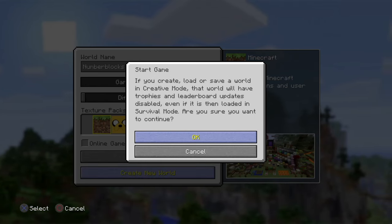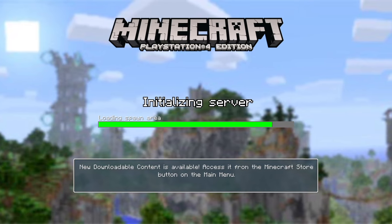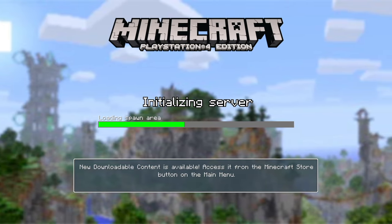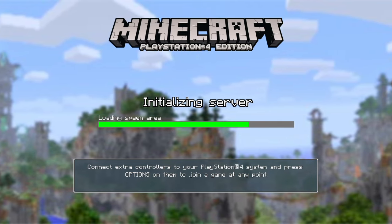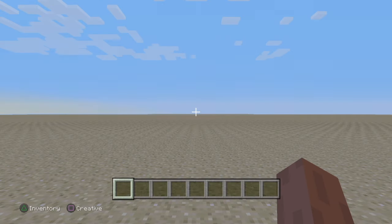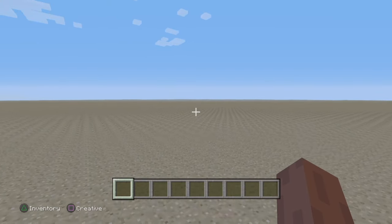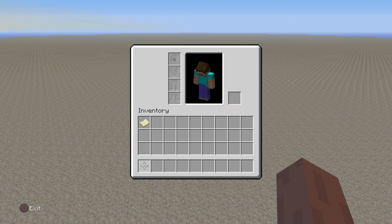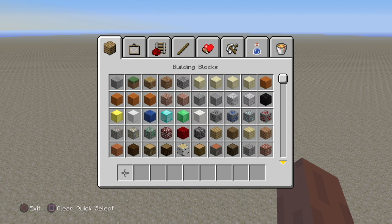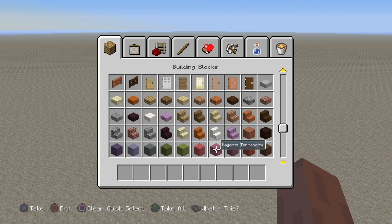Hi guys, today we have something a bit different. We know how much you like Numberblocks so we thought we'd try and make them in Minecraft. I've already set up the settings for this — it's just using a super flat world with no weather conditions, and it's just a blank area giving us lots of space. In creative mode it gives you the chance to use any blocks and fly around, making it really easy to design and make our Number Block One.